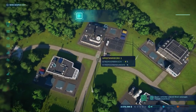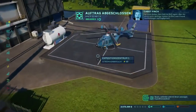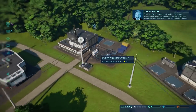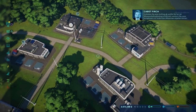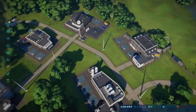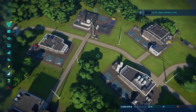Die Leute denken, dass Geld die Welt regiert – aber das stimmt nicht. Aufträge regieren die Welt, mein Freund. Verpflichtungen und Engagement. Schließen Sie einen Auftrag ab und Ihr Ruf bei der Wissenschaftsabteilung erhöht sich, wodurch Sie neue, komplexere und forderndere Missionen angehen können. Ist halt ein Tutorial – wird halt viel gelabert, Leute. Ich komme gar nicht so richtig zu Wort heute.